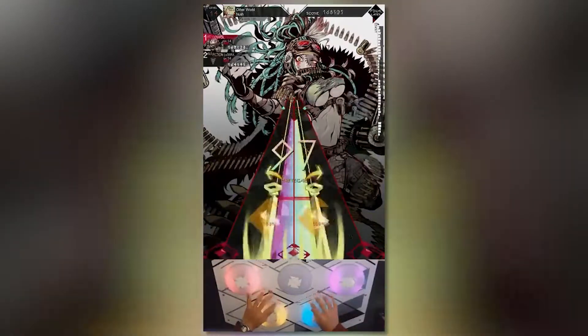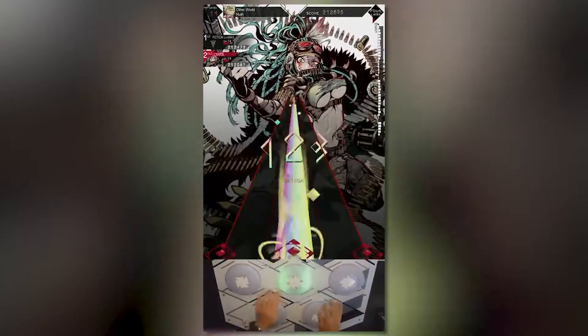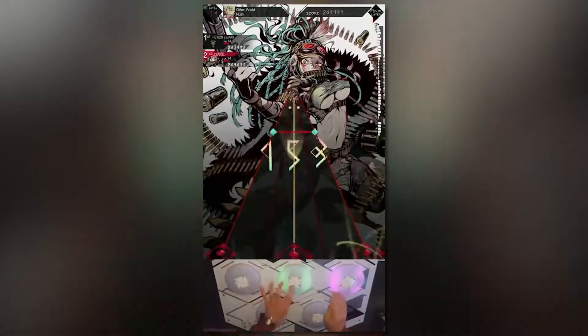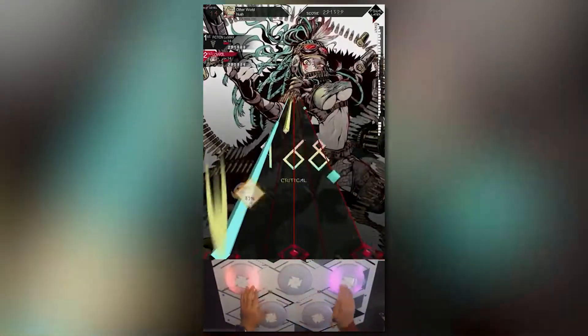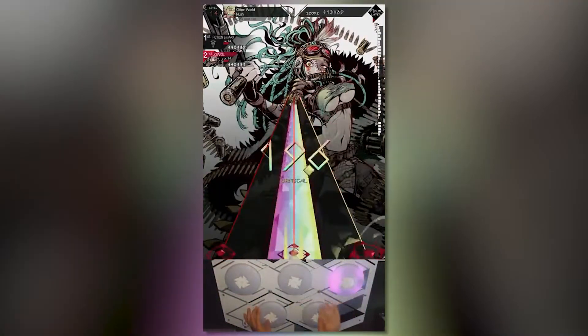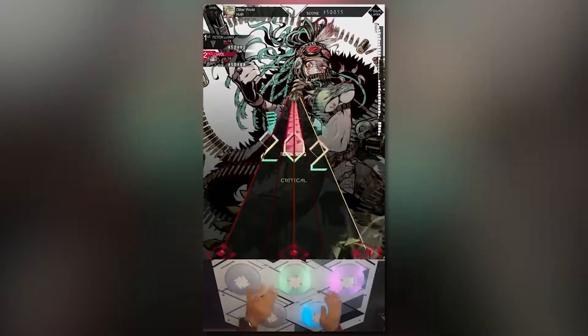Graphica do absolutely nothing in Pure mode, though you can level them up for use in Mission mode. Mission mode is where you unlock Graphica, and the element system is activated to assist in completion of missions. Beyond that, a lot of quality of life features were added in 1+1/2, like gameplay modifiers such as mirror and random, a simpler UI, fewer Graphica types, and a lot of changes to make the game more palatable. Unfortunately, new signs on the horizon indicated that Muzeka 1+1/2 may not have been good enough to keep the game alive.